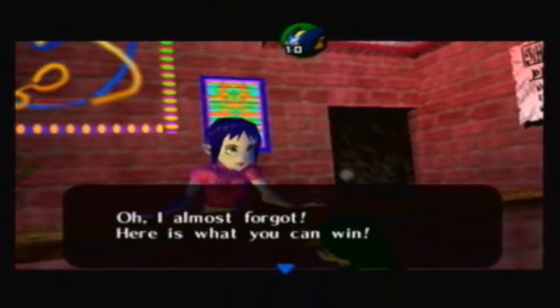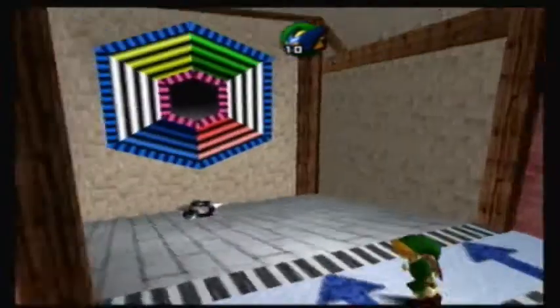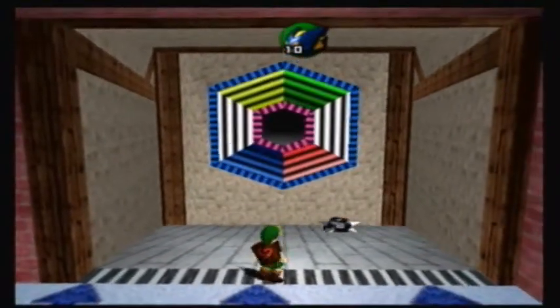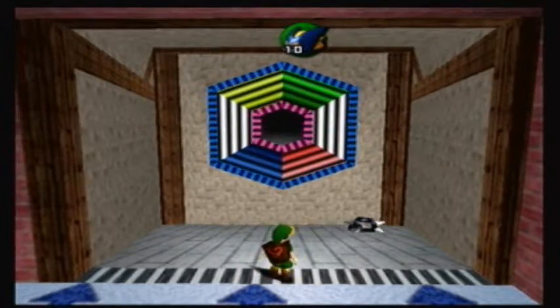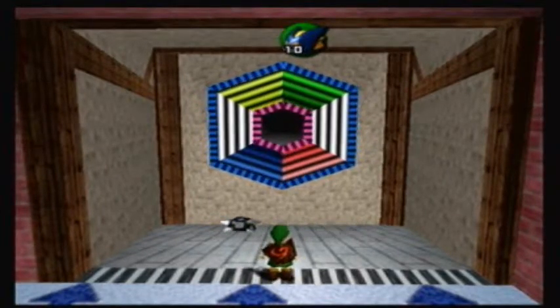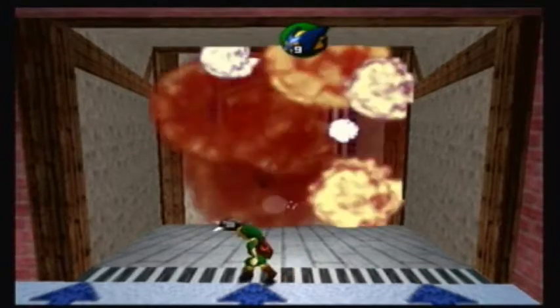Almost forgot — here's what you can win. Yes! Excellent, that's the Bomb Bag. That's one of the things I want. So I can't fail this then. Well, it's not like you only have one shot at it. If you fail, the Bomb Bag will come up again eventually. Now, the first one's easy — you just stand right in the middle and throw your bomb. That one's easy.